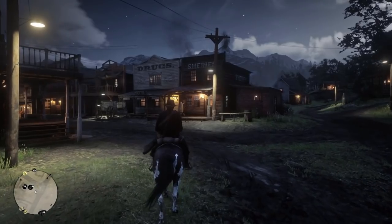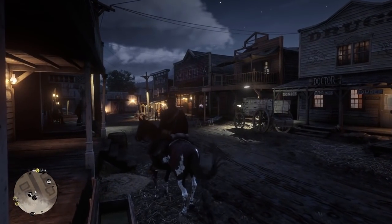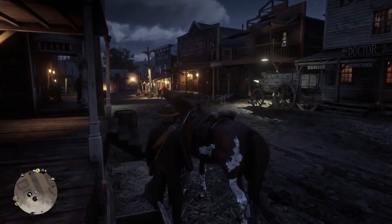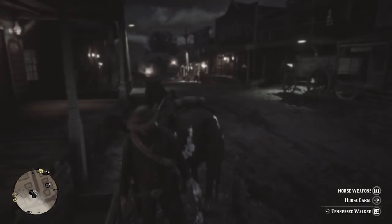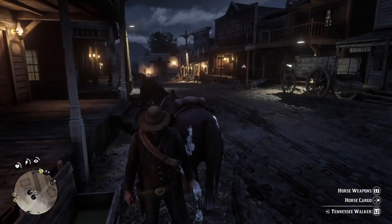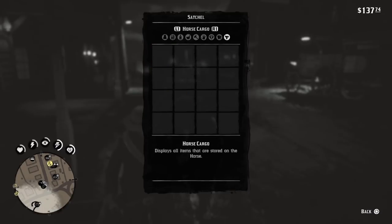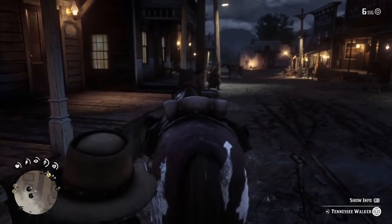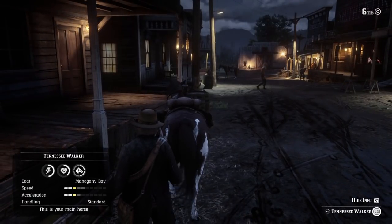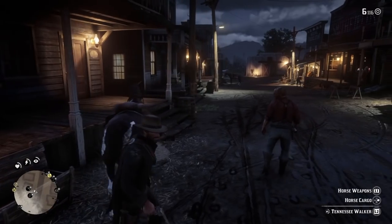The gun icon means gunsmith, so let's ride my horse over there. You can care for your horse, care for your weapons, and all kinds of stuff. Let's hop off and interact with the horse — yeah, we can change out weapons from the horse. I'm just carrying my revolver, it's quickly become my favorite weapon. We can also access horse cargo items. I can see my Tennessee Walker, coat mahogany bay — speed, acceleration, handling. This is your main horse, you can take care of it.